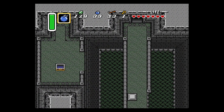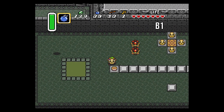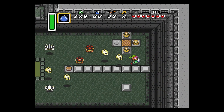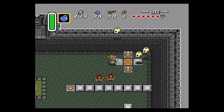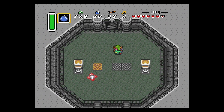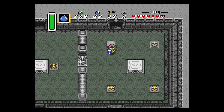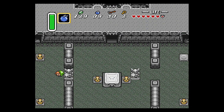Then we're going to jump down off of this ledge, pick up the pot — it reveals a chest — and open that chest. In the other guide I just told you to warp out of this room using the mirror. However, we can use this warp tile instead, which brings us back to the east side of the dungeon. If we go up the stairs, here we are again in the entryway. You can actually push this statue away and then go north.